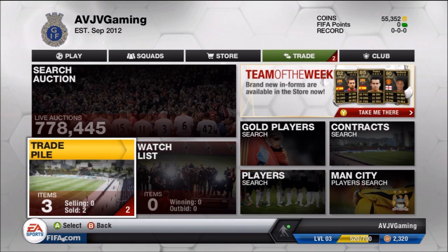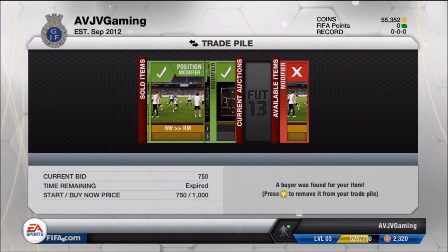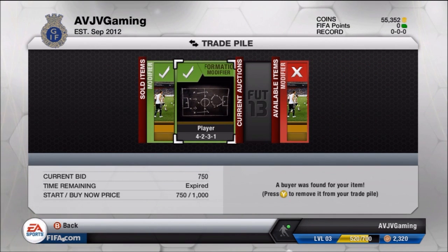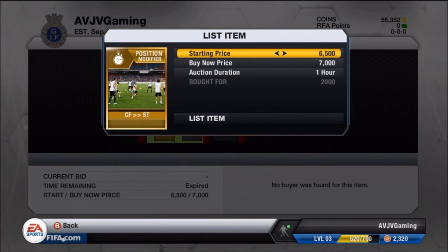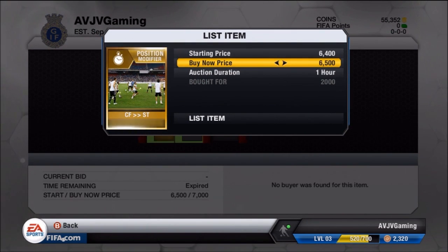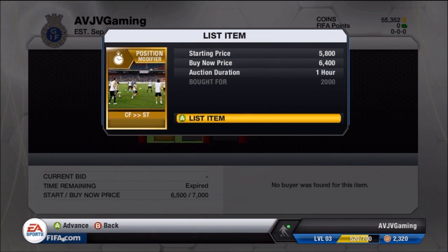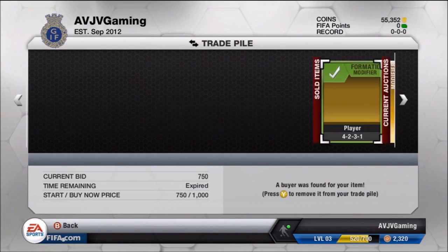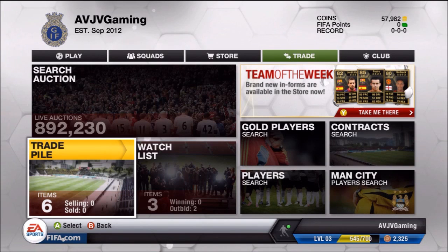As you can see, we've got only two items left — pretty much everything sold for its buy now except for the 4231. And the center forward striker expired because no one wanted to bid on it. So I made it a bit cheaper — I put it for 6,400 as the buy now and listed it for an hour. I removed these from the trade pile, and as you can see on the web app, it did sell for 6,400 buy now. We've now got 57,000 coins.